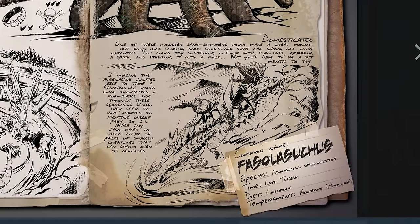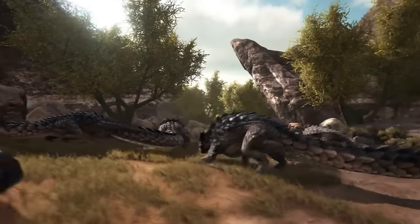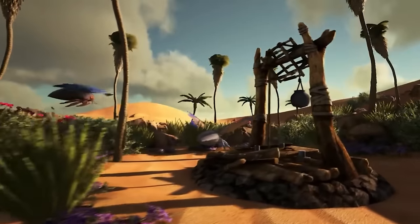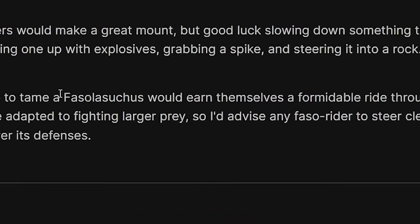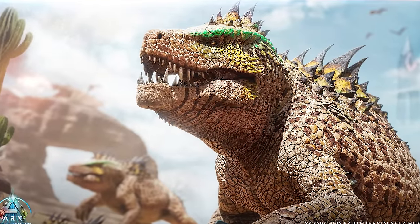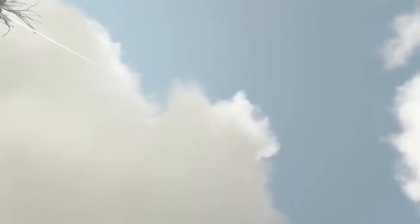Domesticating one of these monster sand swimmers would make a great mount. Good luck slowing down something that can shrug off most narcotics. You can soften it up with explosives by grabbing a spike and steering it into a rock. It kind of sounds like Dune — you're going to steer and ride it a bit like a sandworm. Imagine the adrenaline: junkies able to tame a Phaselucius would earn themselves a formidable ride through the scorching sands. They've adapted to fighting larger prey, so steer clear of packs of smaller creatures that can swarm over its defences.